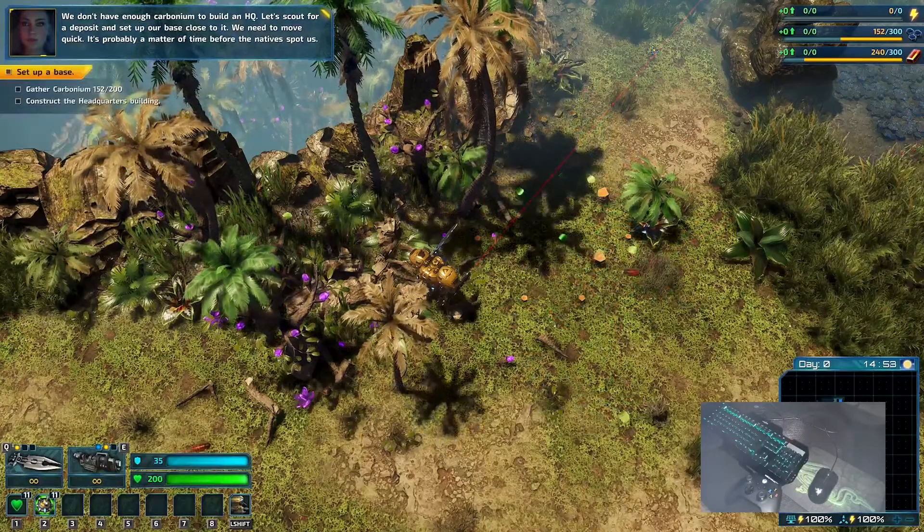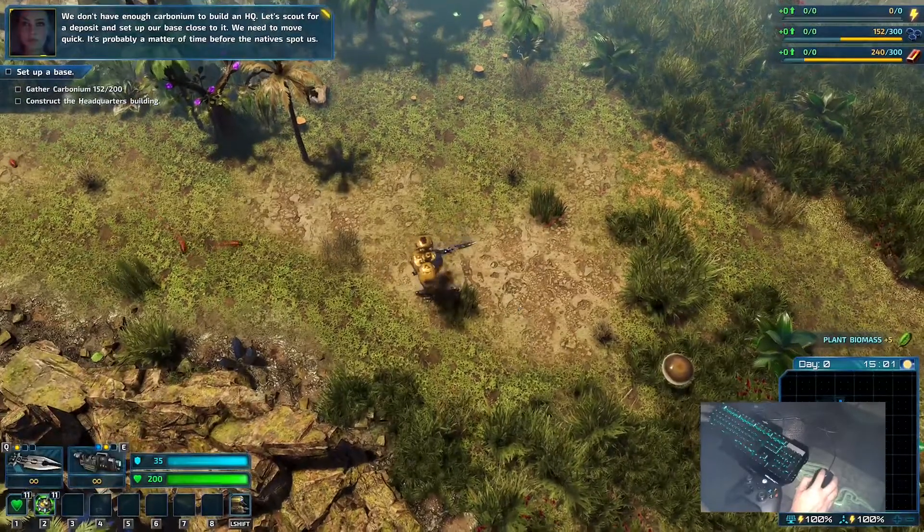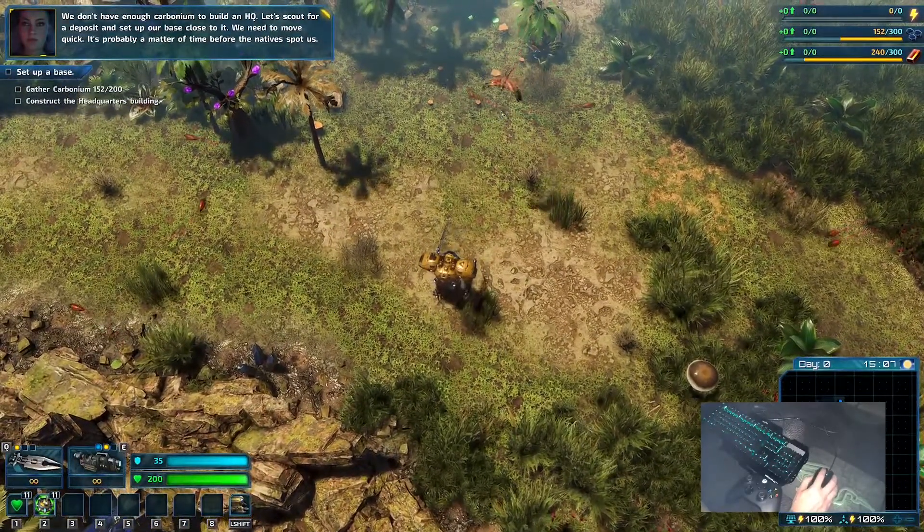We don't have enough carbonium to build an HQ. Let's scout for a deposit and set up our base close to it. We need to move quick — it's probably a matter of time before the natives spot us.